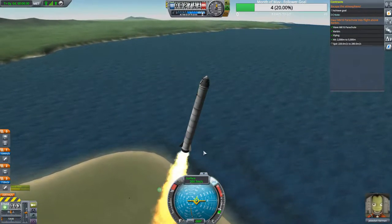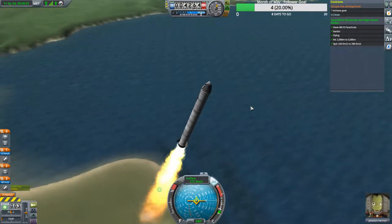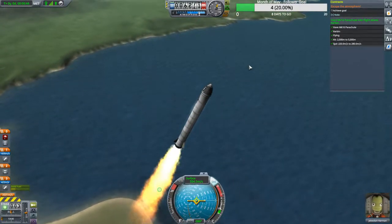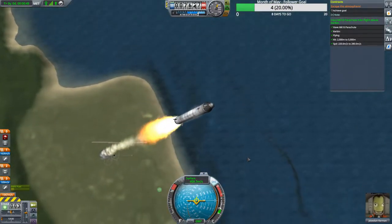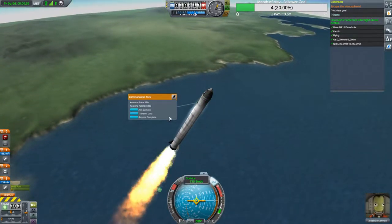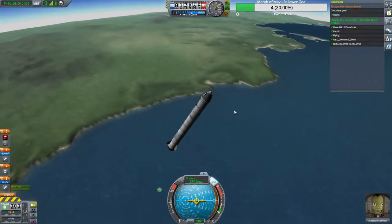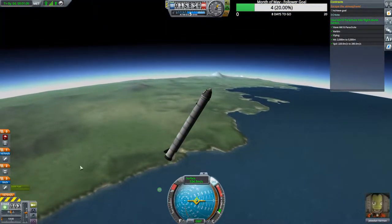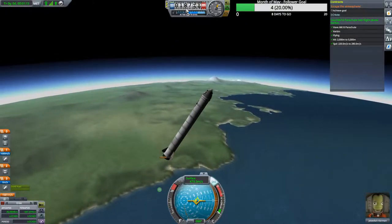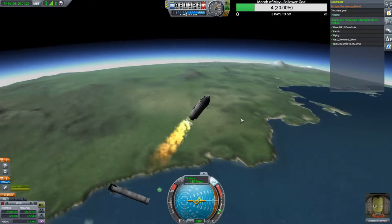We're at 2,000 meters — looks like we're going to accomplish this contract, and it turned green. Our next big thing to look for is 18,000 meters, which means we are in high atmosphere with more science available. I want to save our crew report for when we get up into space. Our periapsis is at 26,000 and we're at 18,000 — I like to wait till 20,000 just to make sure our craft doesn't start spinning.